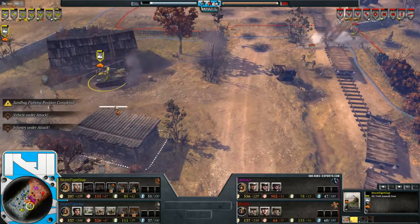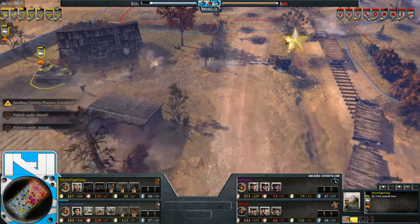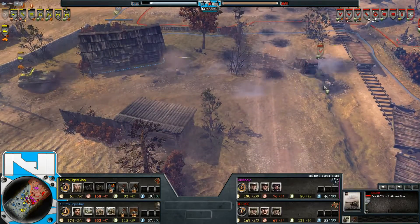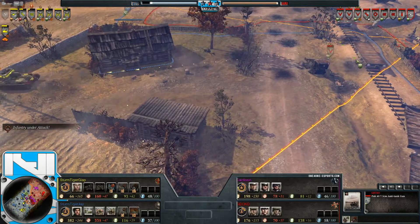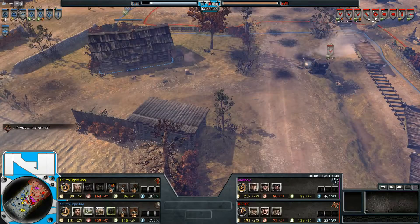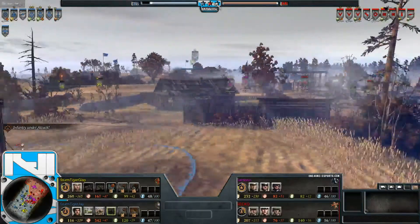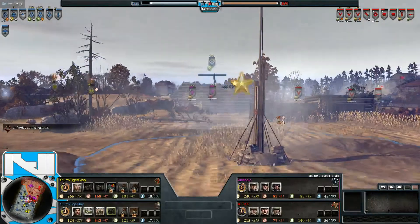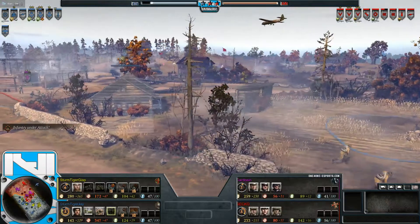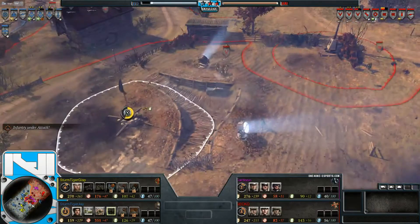A little bit of sniper support from Jay, and the AT gun is coming in trying to find a target on the SU-76. We do have a commando glider section entering the battlefield — always beautiful to see that glider coming in. It's hovering above the battlefield with nothing to contest it so far. Interesting to see where this goes down.